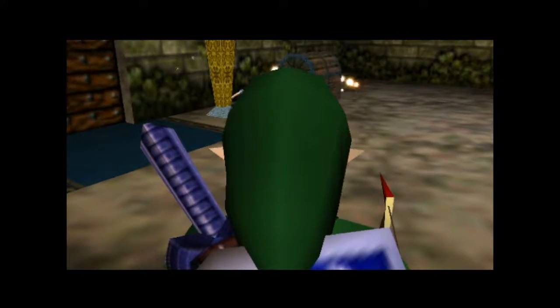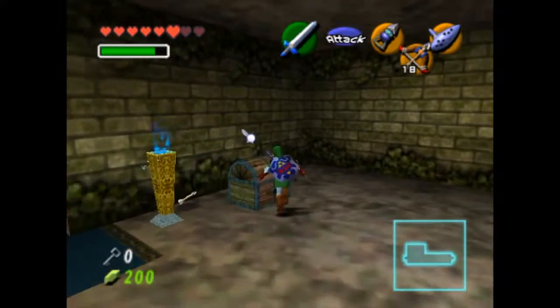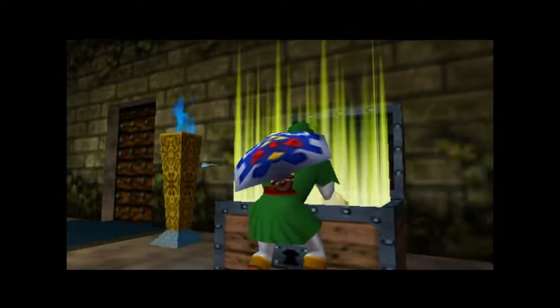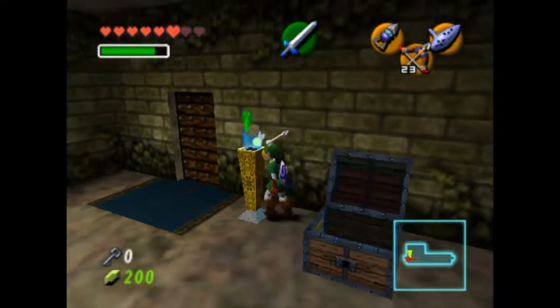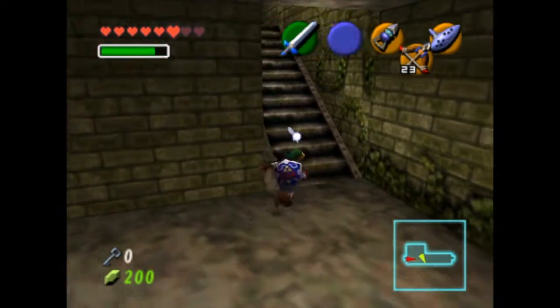That gives us another treasure chest, which is going to be the compass. I have to do that every freaking time — it's so stupid. You got the compass! Oh my god, I'm terrible. I gotta stop that. Now that we have that, I can be less confused, because now I can see which areas I need to go into.